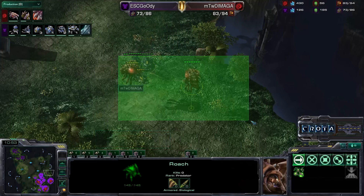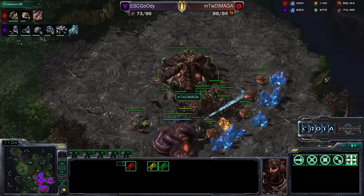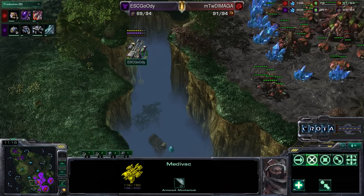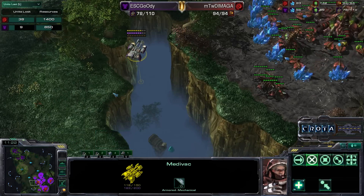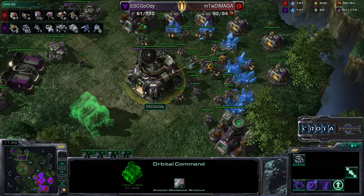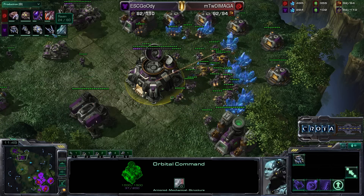A couple of roaches are hiding off to the side. The hellion gets one drone kill, two drone kills — more drone kills still being added. This last hellion can't get any more damage as the medivac is now empty. Eighteen worker kills total — looking at the losses, 1,400 versus 850 in resources. As we saw, about ten drones were being added, so we're up to 57 drones versus 50 SCVs — still very impressive by Daimaga despite the significant worker losses.